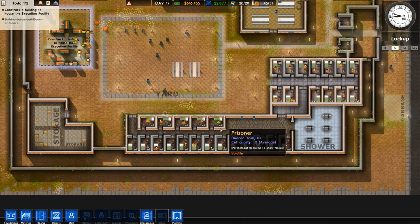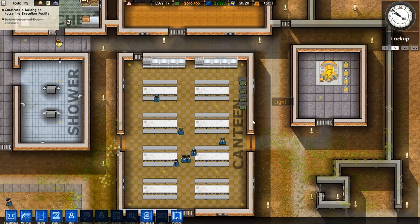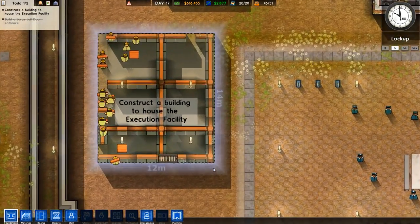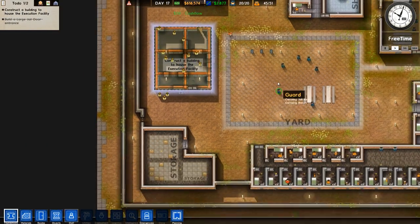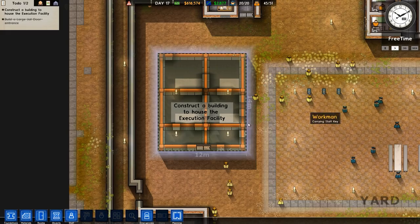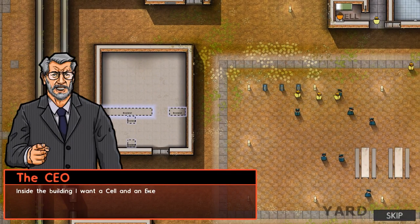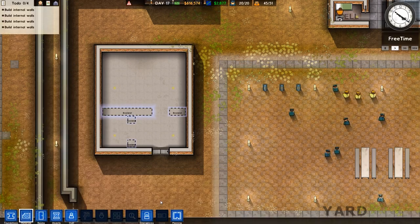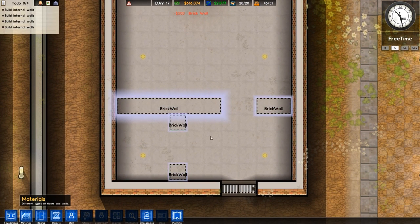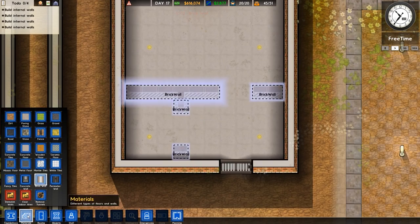The old tutorial was really outdated - maybe version one or five - it wasn't relevant at all. I can't access most of my menus right now. This yard is really crappy, we need to improve it. Maybe a yard without fences would make more sense. We need to partition this by building some brick wall. We need a normal cell marked as death row - not a holding cell, just a regular cell.